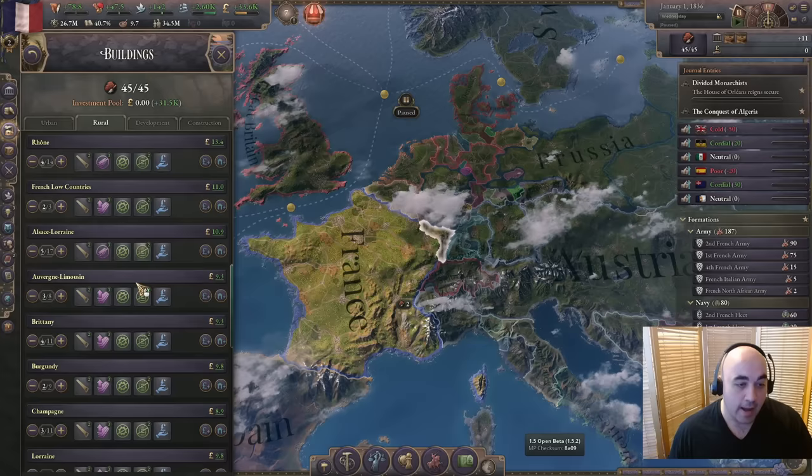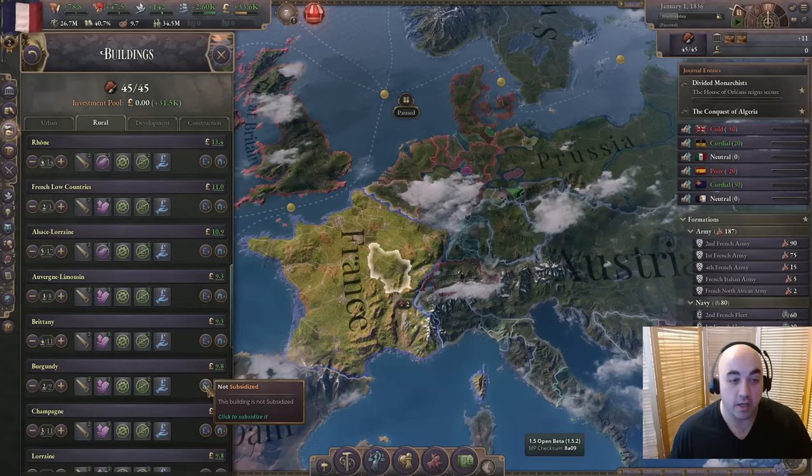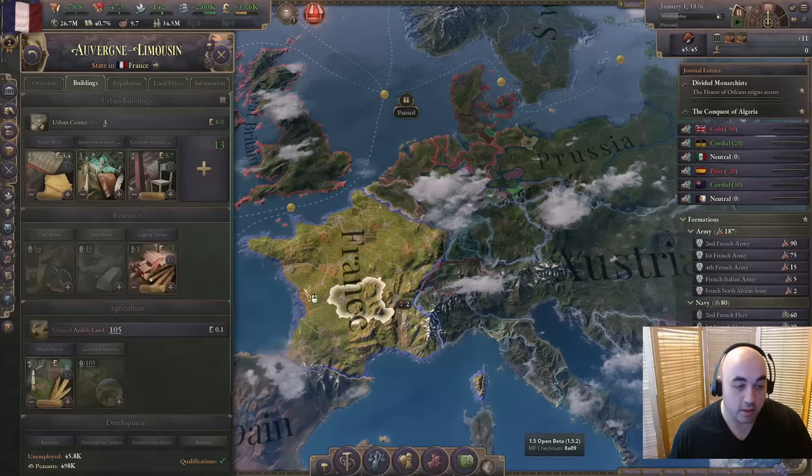We see all these logging camps are on prioritized or just hardwood production - we're going to put them all on focused hardwood production. In areas where we know we're going to be building, we'll put them on prioritized softwood, because this is where we'll be consuming wood for construction. The PM for focused hardwood is better than standard hardwood production in terms of overall efficiency. So we'll split it up: if a state has a lot of furniture specifically, we make sure it's on focused hardwood production. Avignon-Limousin is the last one and we're going to put this on focused softwood production as well.